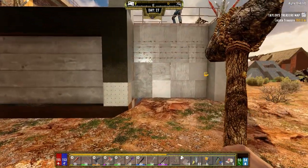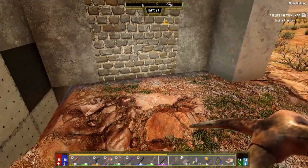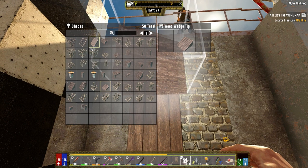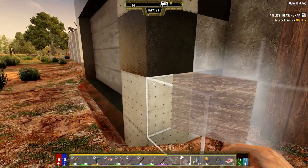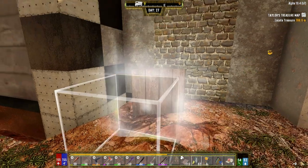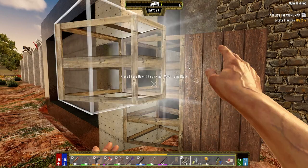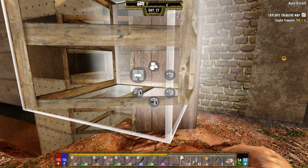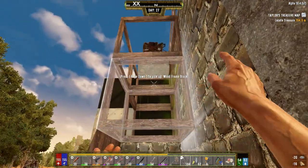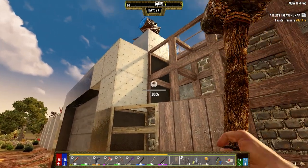We'll do the same on this side and take all this out. I'm waiting for a screamer to be called in — I'm totally expecting one to show up. Let's get this set up with the wedge shapes. We want to go out one so these guys are here, then do the shape. We're not going to upgrade to concrete unless the zombies break through that wall — if they break through, then yes, we upgrade. But right now we don't need to.